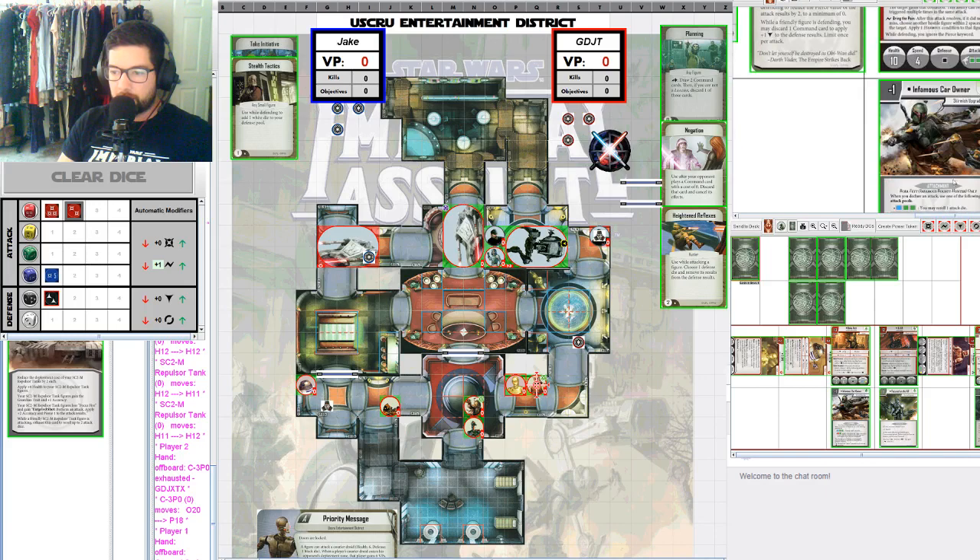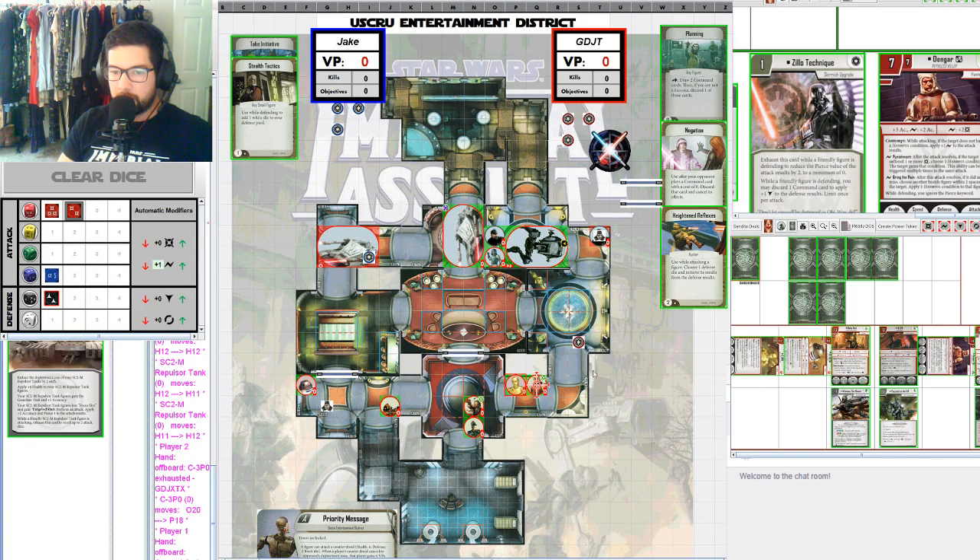Looks like Jake is also running Dengar. Jake is playing very defensively with his vehicles but seems to have pushed his Dengar up very aggressively. Dengar has a lot of changes. He has plus 3 accuracy — that's an upgrade from plus 2. He also has what looks like an extra surge ability for 2 accuracy, which is good.